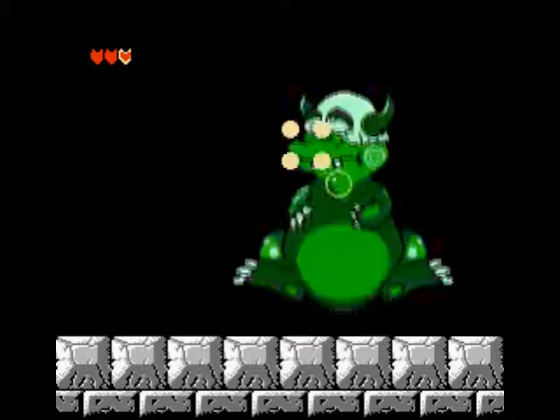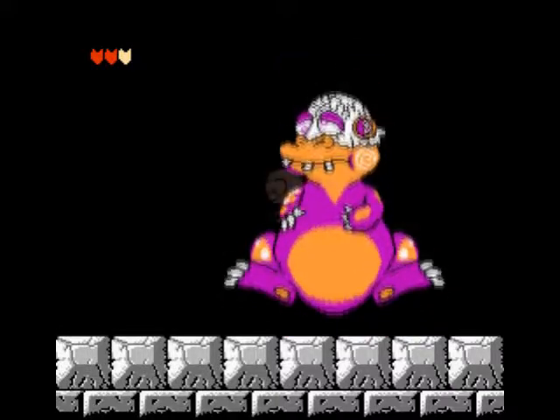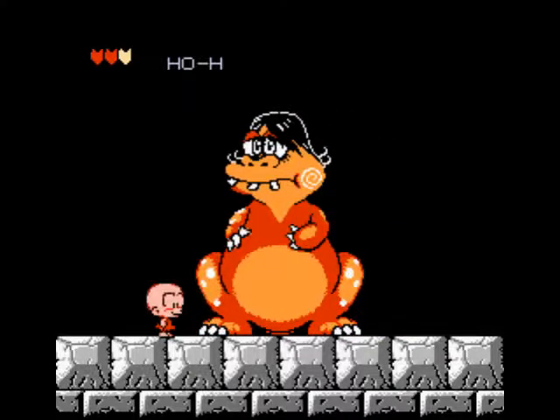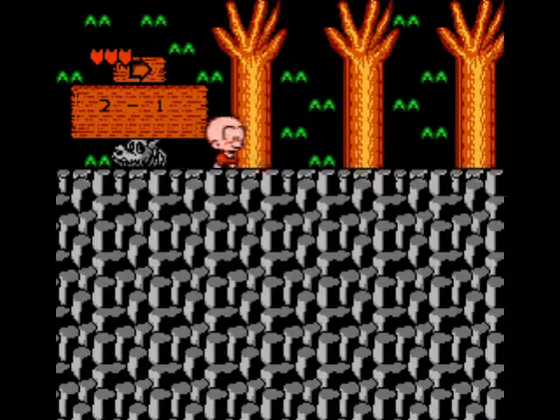All you want to do against this guy? Hop on his stomach and just headbutt him. You can get him from above, but you may as well just get him this way — it's way easier. That was the boss. And those happy faces I picked up at the end of each level will recover your hearts. Ten of them was more than enough to restore my health all the way.